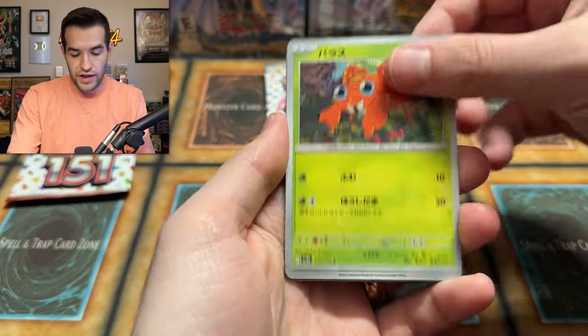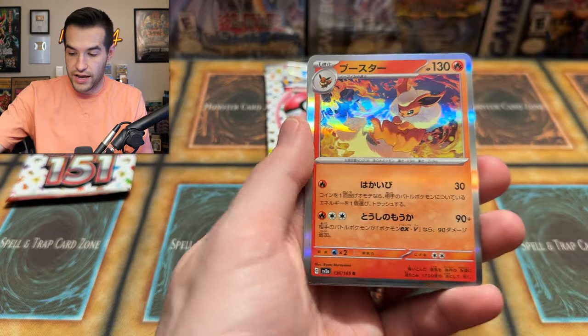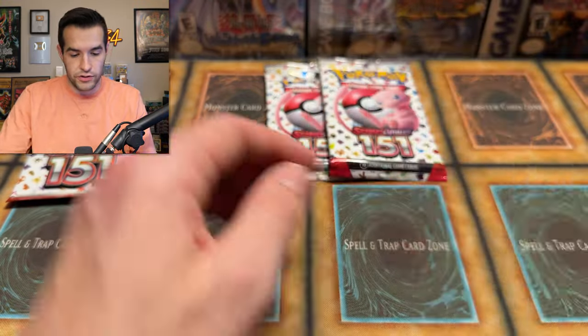What an opening so far! We have Paras, Grimer, Electrode, a Seel, and a Flareon again. Leftovers — good card. Three total packs left.